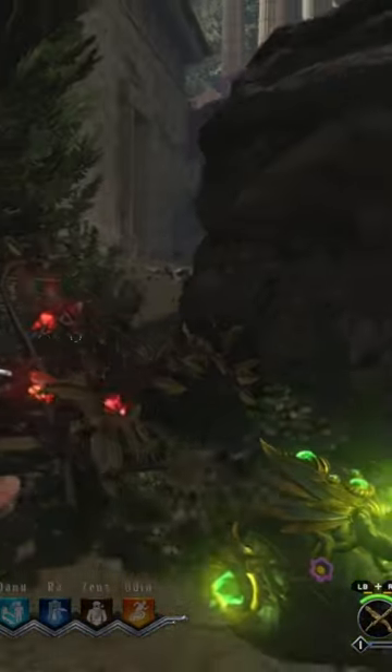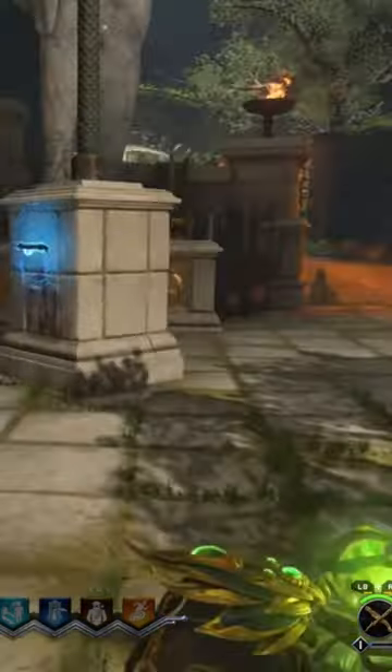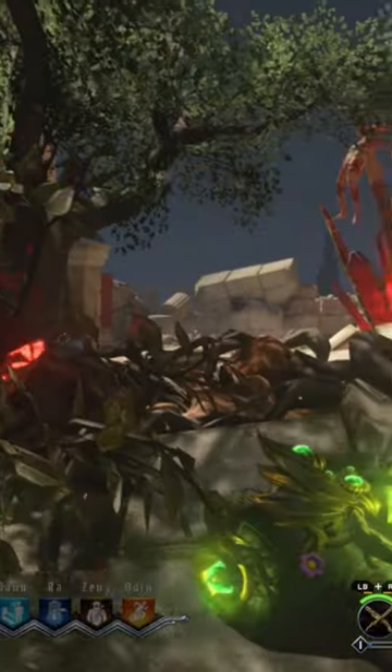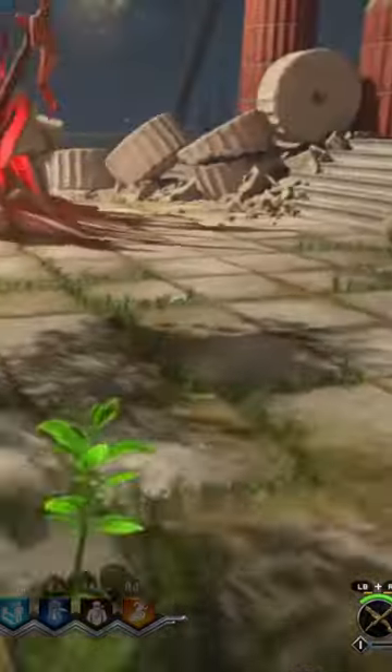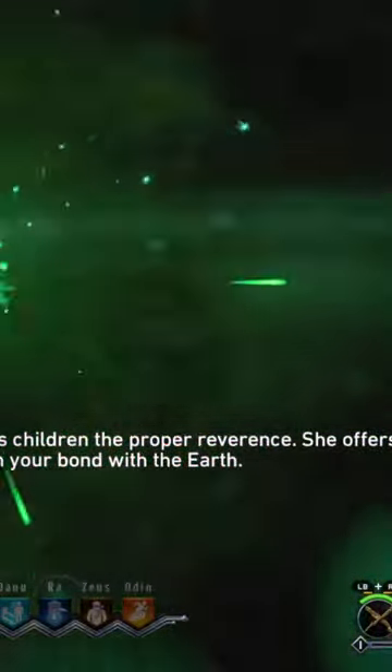You will now need to go to the Intersection of Treasuries, Stoa of the Athenians, and Temple Terrace. Shoot the 3 red seeds and return the seedlings to the Gaia statue. Once you return all 3 seedlings, there will now be a portal that you can go through.